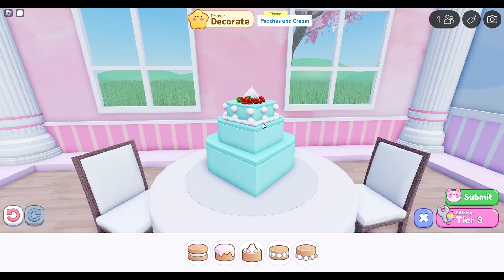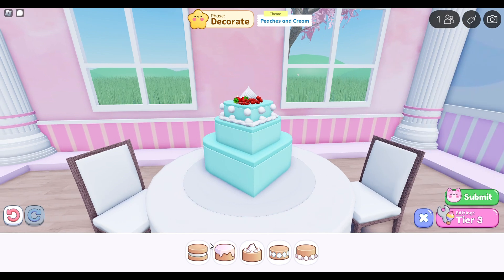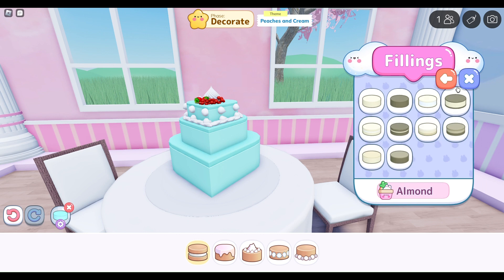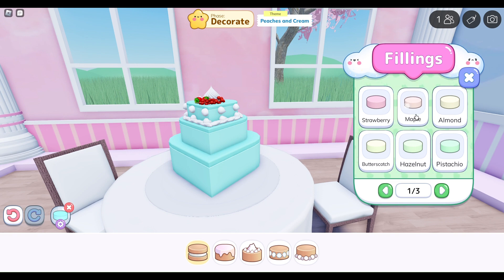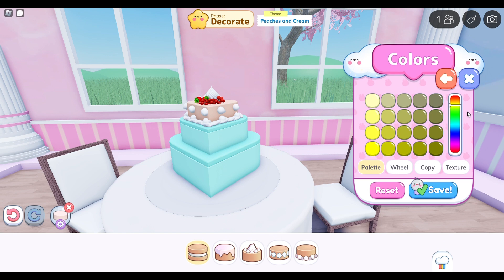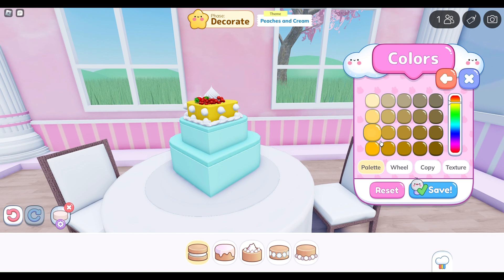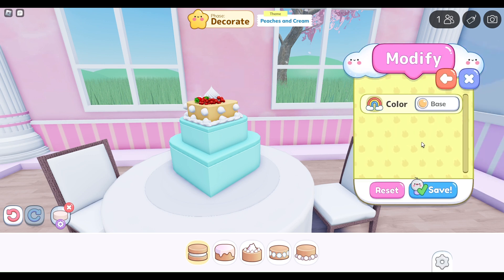Let's see, we've got to do the peaches and cream, so we need to do the colour of peach. Maple? That's not even peaches — almond? We need to make an orangey colour, don't we. We'll change the base to orange. Oh, that's a peach colour! Oh no — actually, that's such a good peach colour.